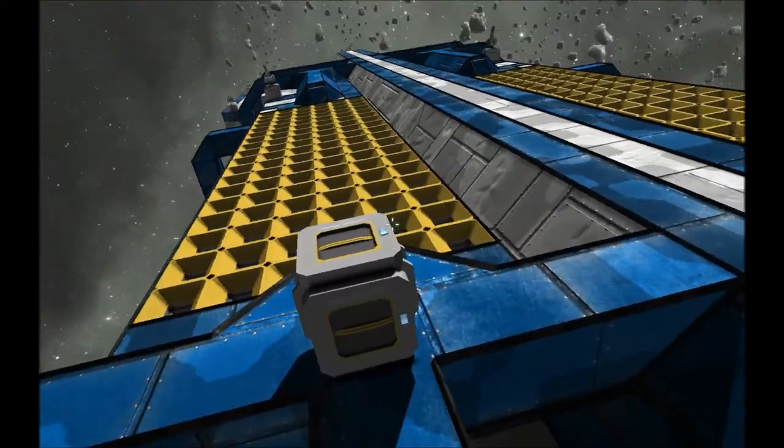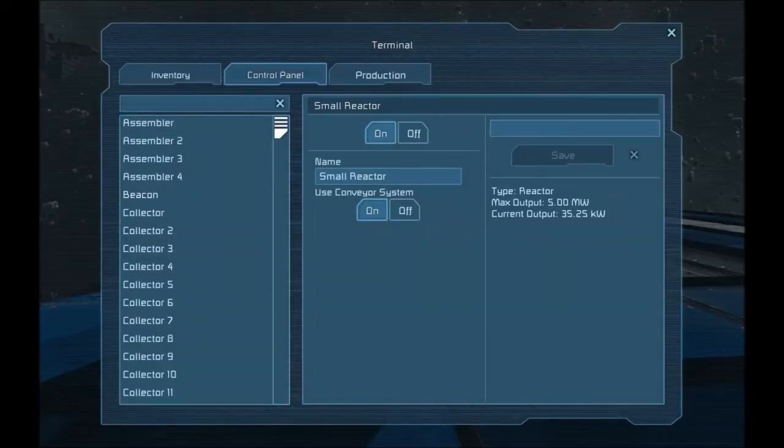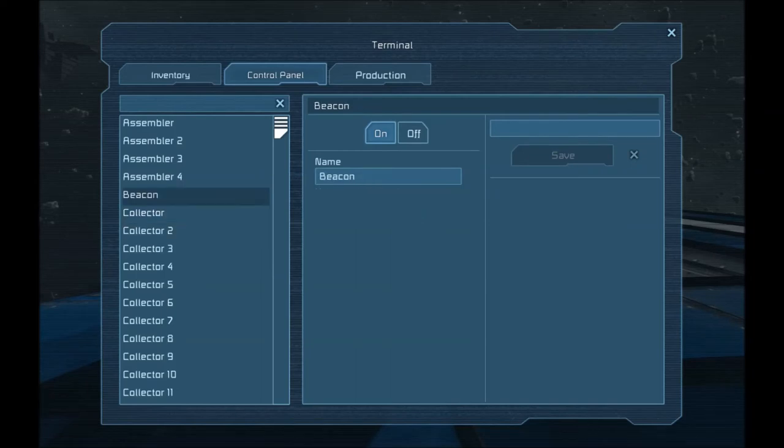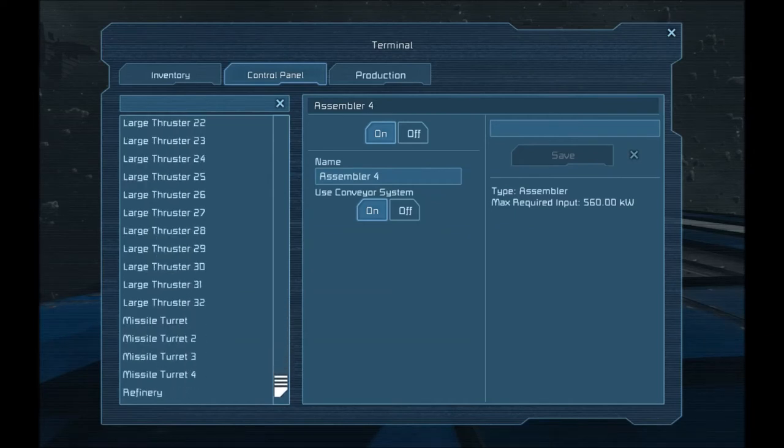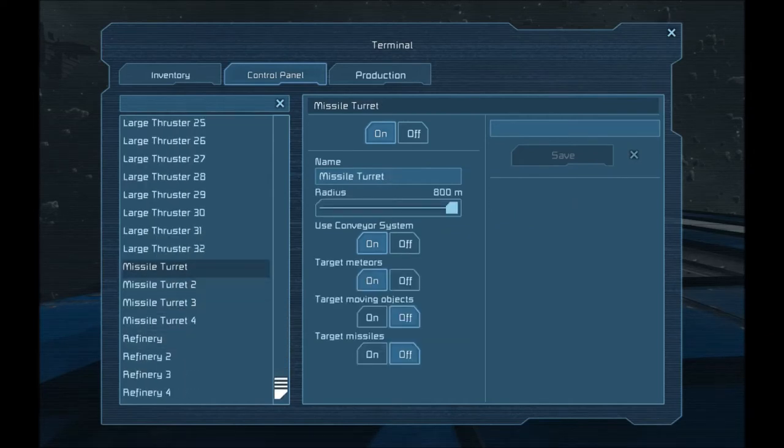Let's do it like this. We have all the collectors, the beacon assemblers — let's go down to the missile turrets. As you can see: use conveyor system, yes; target medics; moving objects checked. You can actually set them to fire at any moving object. I can imagine this will lead to trolling. I'm going to set it to target missiles just for self-defense.